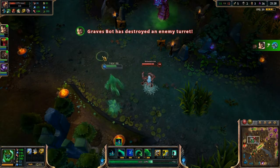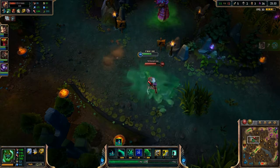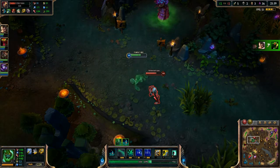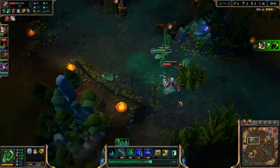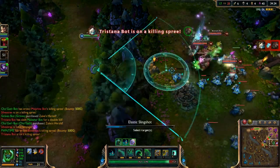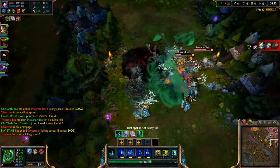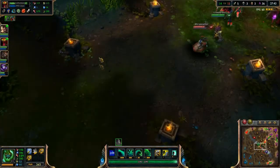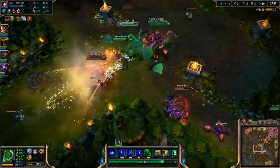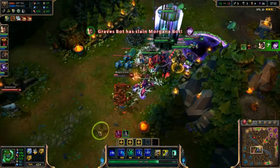Now for Zac's E: Elastic Slingshot. The cost is 12% of your current health. This charges up and launches him toward a target area, knocking up enemies. Zac faces his cursor and charges for 1 second; reactivating launches him toward his target, dealing magic damage and knocking enemies back for half a second. This is very useful for ganking — jumping from bushes — and you can also use it to jump over walls, as demonstrated on screen. This is why I think Zac will be best known as a jungler: he's an AP bruiser who's really effective at ganking, slowing enemies, and catching them by surprise.